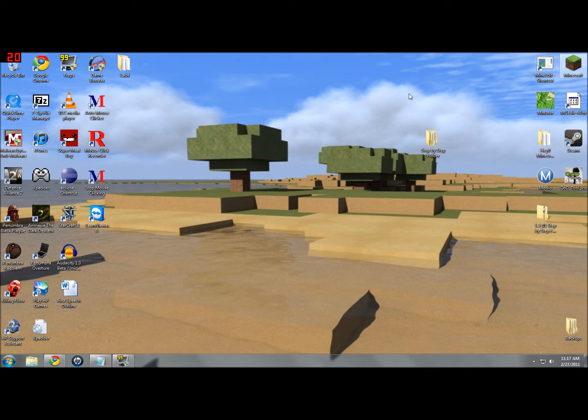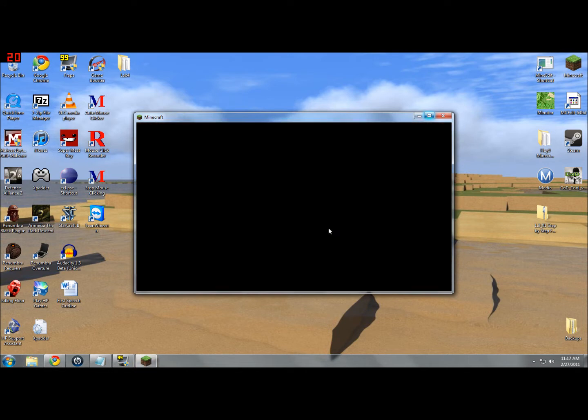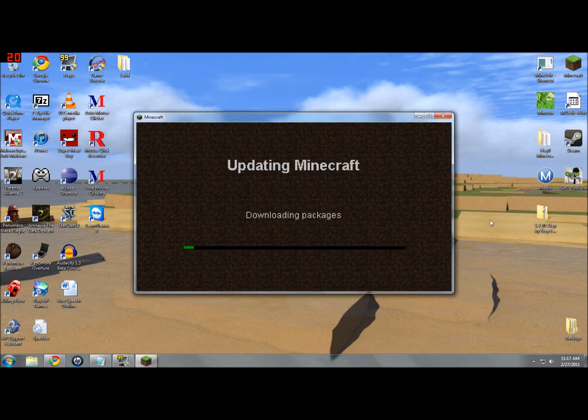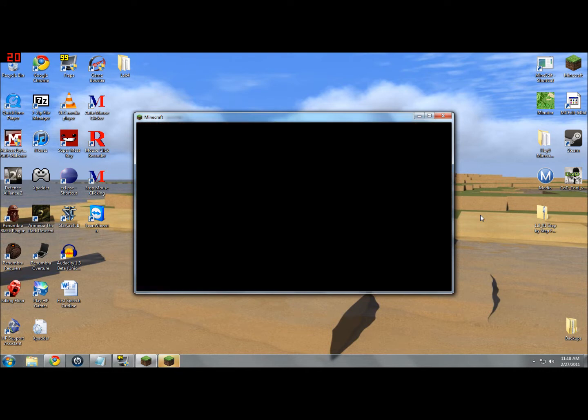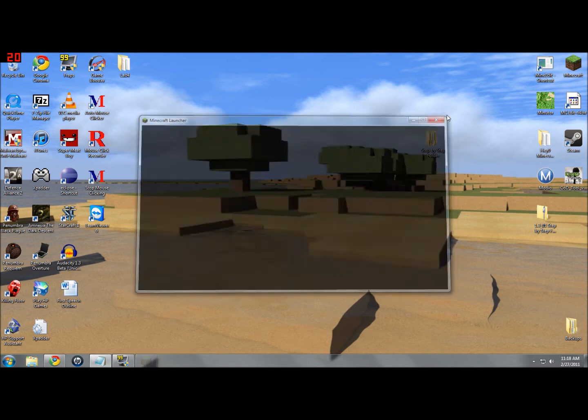Open Minecraft again and just click login and it'll automatically update for you. While I'm waiting for this to download — if you guys can't find AppData, it's because it's a hidden folder. If you don't know how to find hidden folders, in my first video beta 1.2_01 I showed how to do it. All you do is go to your Control Panel, search in files and folders, and make sure you can see them. Now that the game is updated, just exit out and we're ready to start modding.